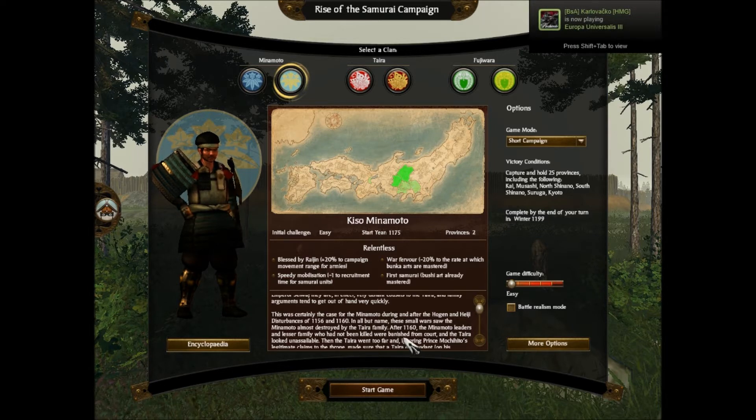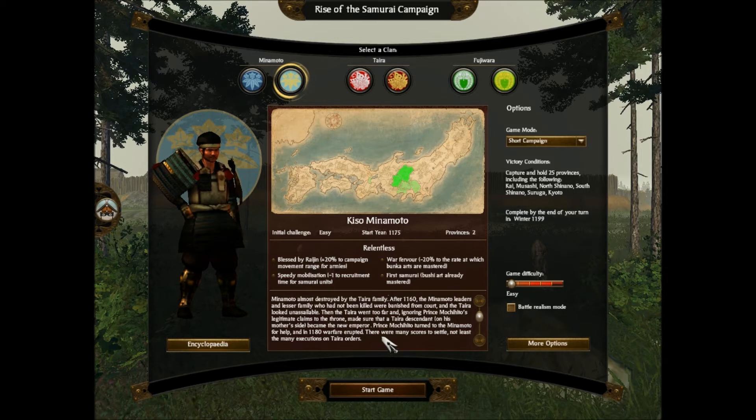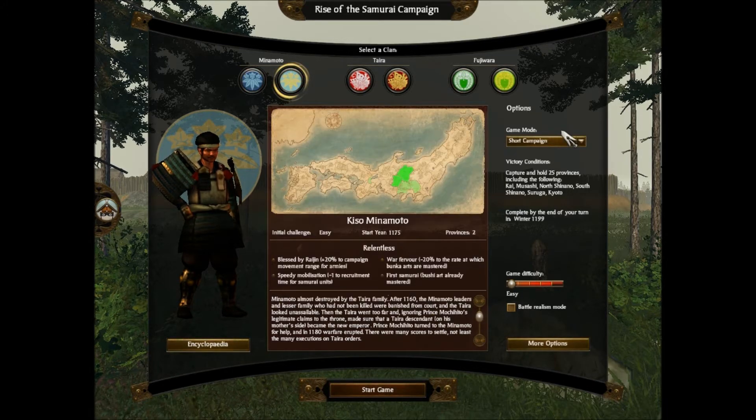After 1160, the Minamoto leaders and lesser family who had not been killed were banished from court, and the Taira looked unassailable. Then the Taira went too far - ignoring Prince Mochihito's legitimate claims to the throne, they made sure that a Taira descendant on his mother's side became the new Emperor. Prince Mochihito turned to the Minamoto for help, and in 1180 warfare erupted. There were many scores to settle, not least the many executions on Taira orders. I'll throw in historical tidbits here and there that I know.